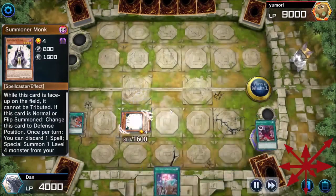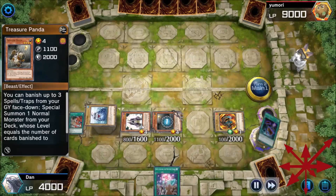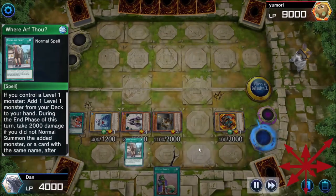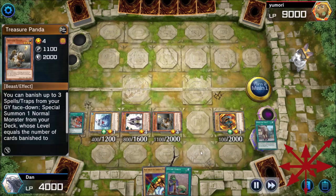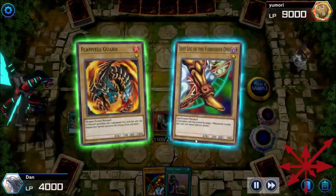Into the Void — discard three, lose a Dark Factory, that hurts. But finally I get the Monk, and he doesn't have the handtrap which means I win. As soon as Summoner Monk resolves and they don't have Ash or Veiler, the game is over — but the opponent gets to sit there and watch a show. The dance of the cards. Treasure Panda always pulls out before I play something like Upstart because why risk drawing the vanilla?